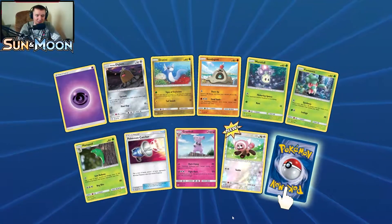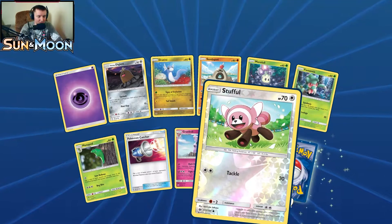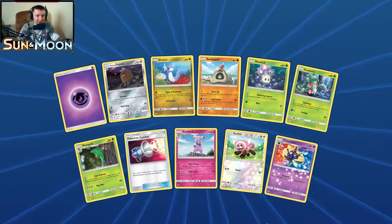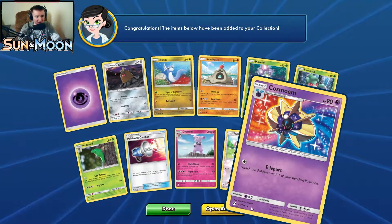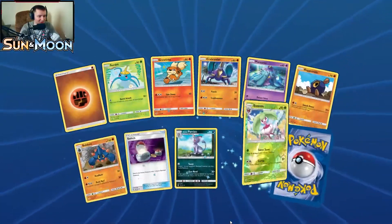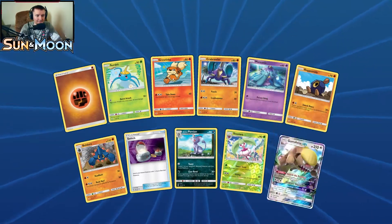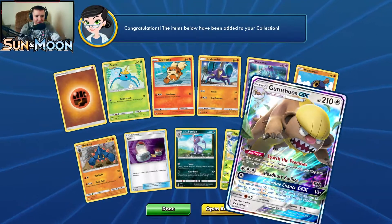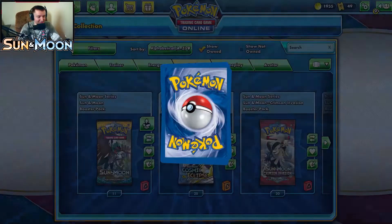Pack seventeen: we haven't really pulled any GXs, we've pulled some full art trainers. Reverse holo Stufful, and our rare is Cosmoem. I don't feel like it should be a rare rarity — probably more like uncommon. Pack eighteen: reverse holo Steenee. And our rare — I talked some trash about Gumshoes GX and now I pulled it. I'll take it, we didn't have it before.